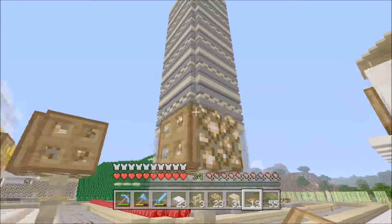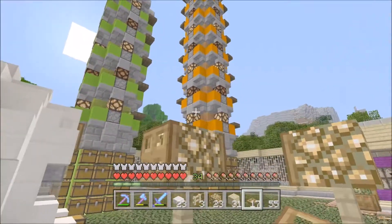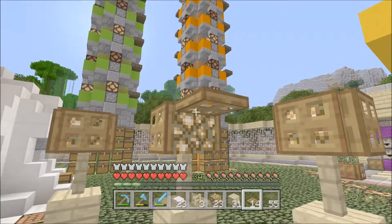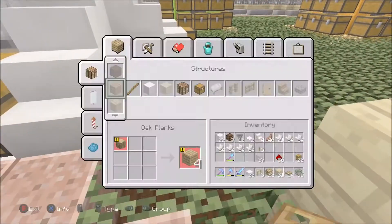They're spaced out just enough so I can actually get these on all the sides without interfering — because if I had them closer they'd end up sharing a side, and that would not be cool. Let's go like that. And then I guess we could just put a half slab on top, just to round it out.